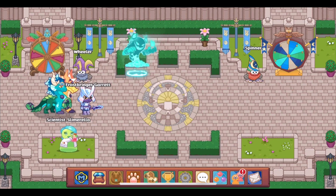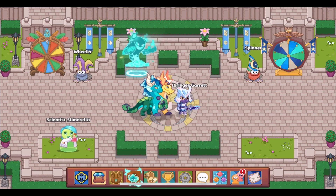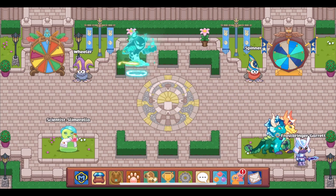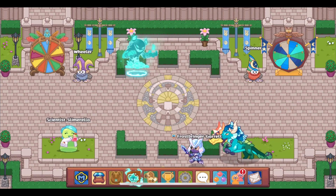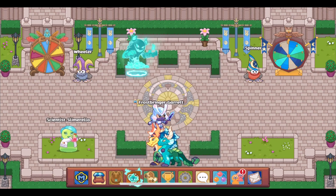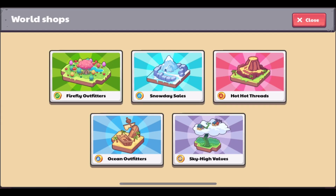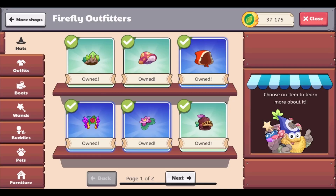We just got a new gear update in Prodigy, and I'm going to explain it in this video. It is a bit confusing, so I'm going to try to make it as simple as I can. As of right now, this update can only be seen in the shops — you cannot see it in your backpack just yet, but I'm sure that will happen very soon. Let's go to the Firefly Forest shop and see what it shows us.